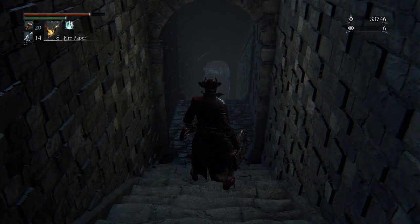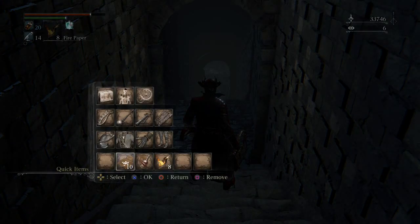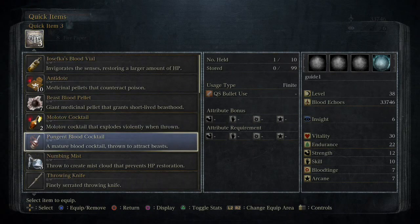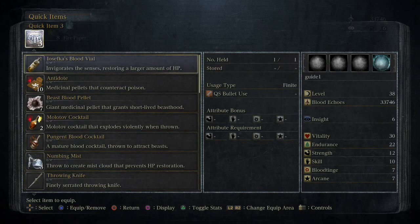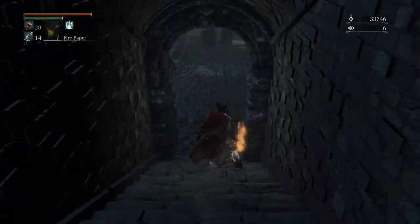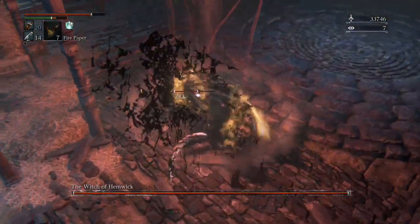At this point we have a lot of souls, so you can choose to go back and level up or go straight for the boss — we're just going straight in. If you're having trouble with Amelia and you've made it this far, we'd recommend using a hunter's mark to go back and level up, then run back. You should now be able to buy fire paper from the insight store if you have the radiant sword hunter's badge from the upper cathedral — that's what we recommend spending insight on, as fire paper gives a much bigger damage bonus against the witches and what they summon.